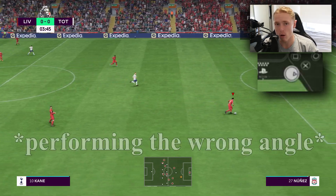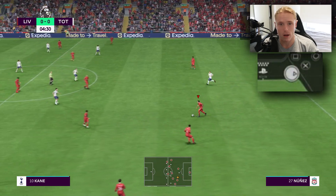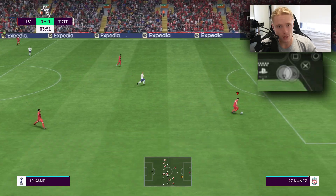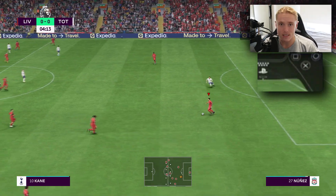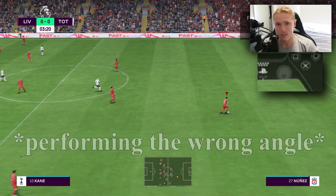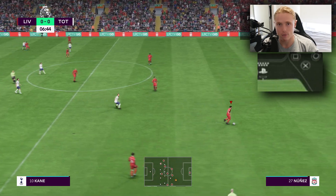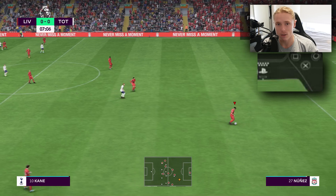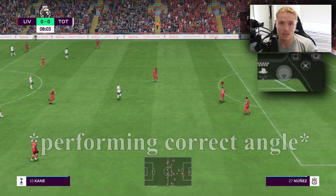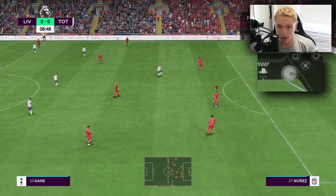People think, okay, well to perform a ball roll, he says you need to hold to the side of the right stick — hold it left or right. So people point left or right on the stick, but they don't take into consideration what direction the player is facing on the pitch when they're attempting to perform the skill move. You always need to do it relative to where they are facing. If they're facing left or right on the pitch, then you do down or up on the right stick. If they're running up the pitch, then it would be left or right on the right stick. This is very, very important for you to execute skill moves.